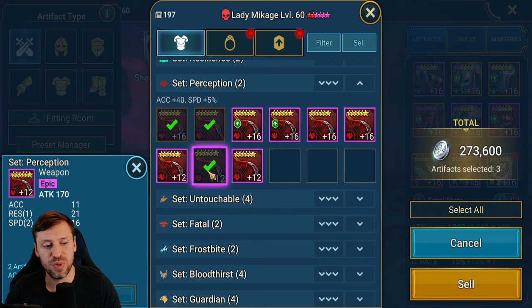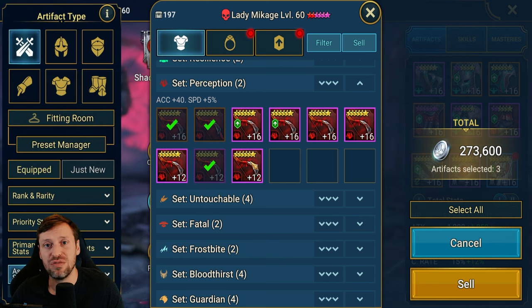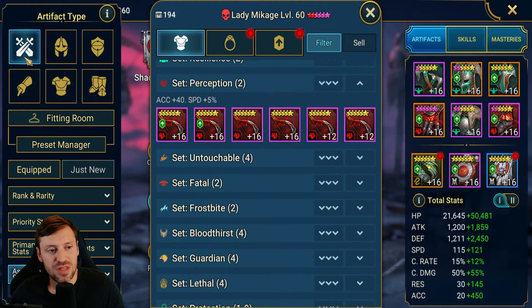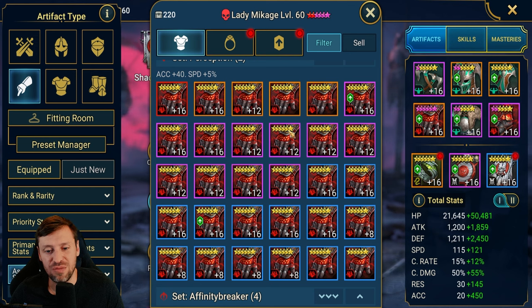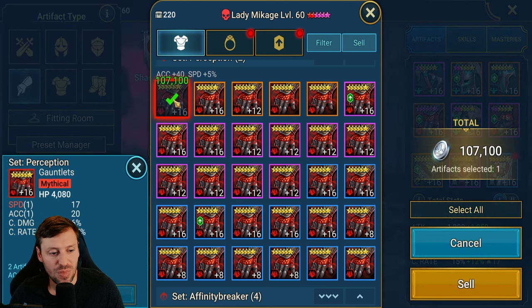With Perception you can build nice hybrid builds where you go speed, resistance and accuracy — like Lydia back in the day. Have like 400 resistance and 400 accuracy, and it just means you can land your debuffs but also resist a lot of stuff as well. Next we're going to skip helmet and shield because it's the same rule as weapons. So now we're going to look at gloves on Perception.